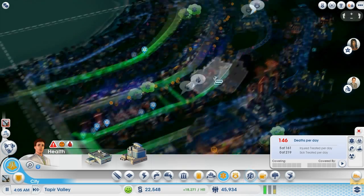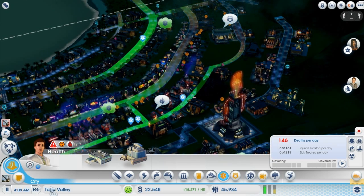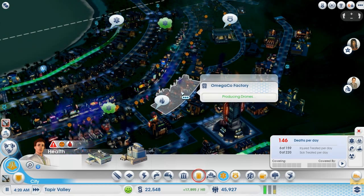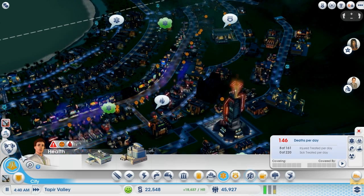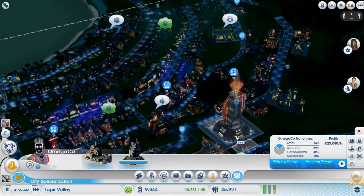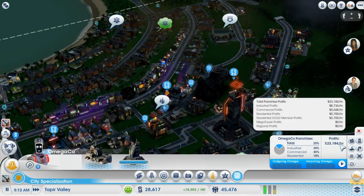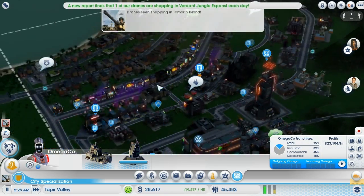We're producing 96 drones a day and we're reaching the limits pretty much everywhere. Once we reach the money over in this Omega Co factory, we're going to build another drone factory. We're trying to reach a goal of $25,000 in profits an hour, which we're getting very close to — that's very good.